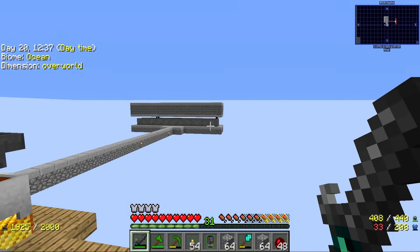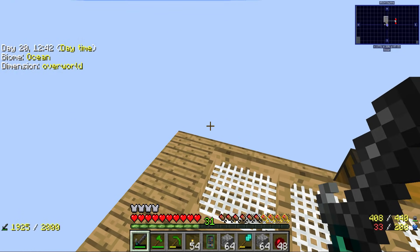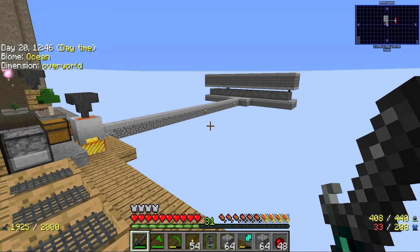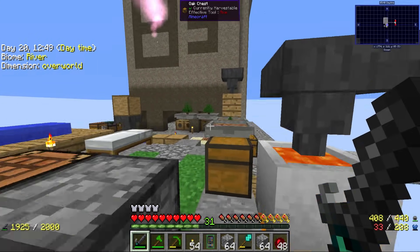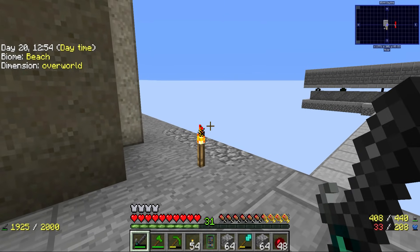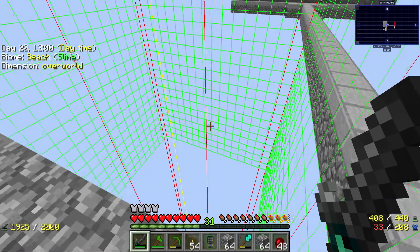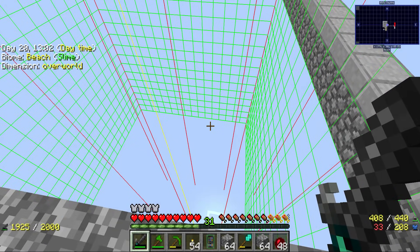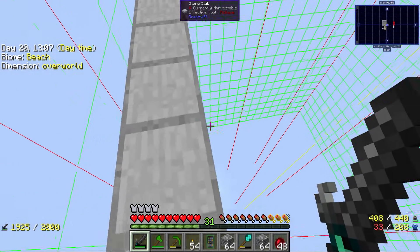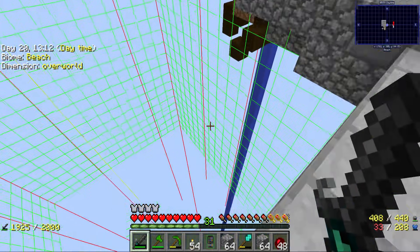The very first thing is that mobs will not spawn unless they are 25 blocks away from the player. And because we are in Minecraft 1.12, this version also has what is called the sub-chunk rule. Let me see if I can explain this - I think personally it is very, very interesting. The sub-chunk rule divides the chunks in heights.